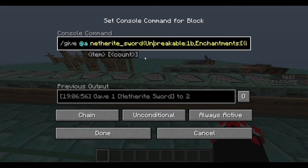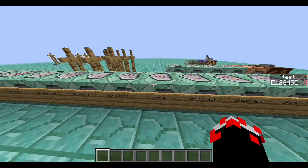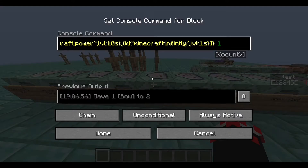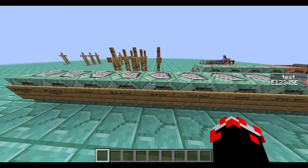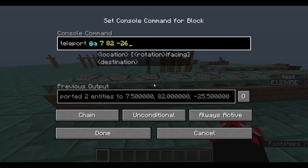This next one gives you an unbreakable sword with the unbreakable tag and also the enchantment Sharpness at level 10. The one at the end is how many swords you want to give — you just want to give one. The next one gives you 64 cooked beef, same as the sword but without any data tags. This next one gives you a bow with the unbreakable tag and the enchantments Power and Infinity, so you can shoot as much as you want with one arrow — still one bow. The next one gives a single arrow to you, since you have Infinity on your bow.